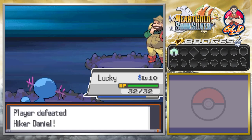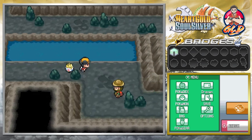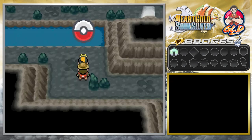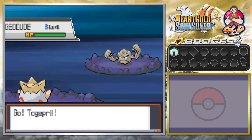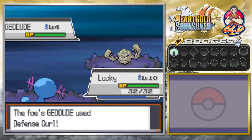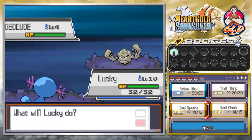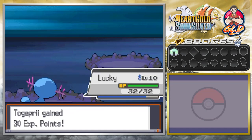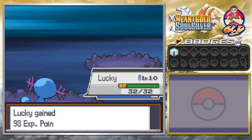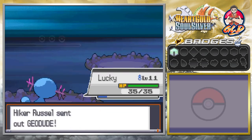We have defeated this guy — pretty easy. Try not to make Togepi faint or anything because remember, you faint this Pokemon it will start hating you. So let's go with Lucky. Water Gun should do it. And water gun again — Lucky grows to level 11. Let's continue on.